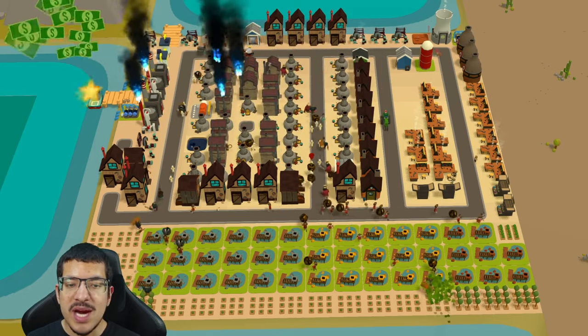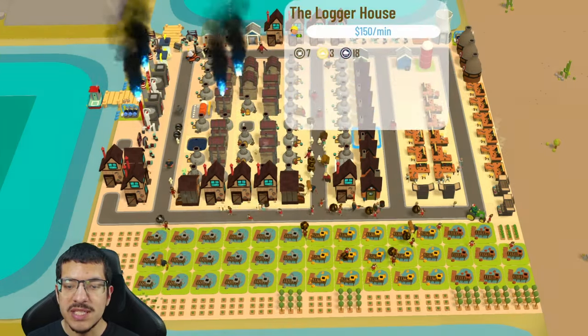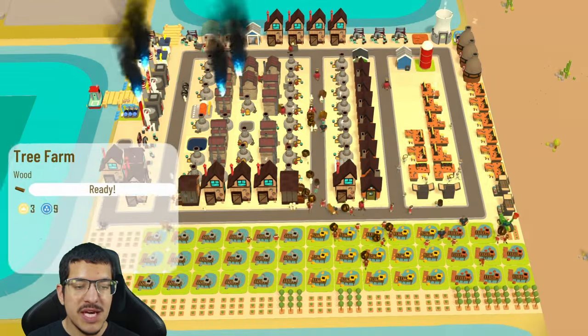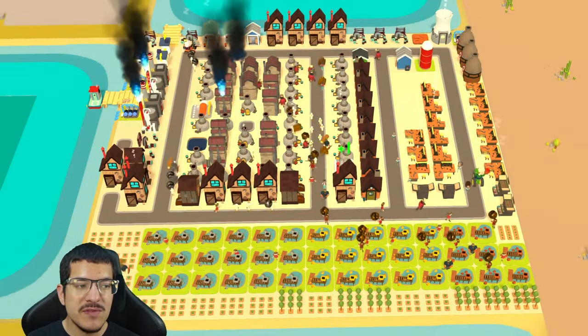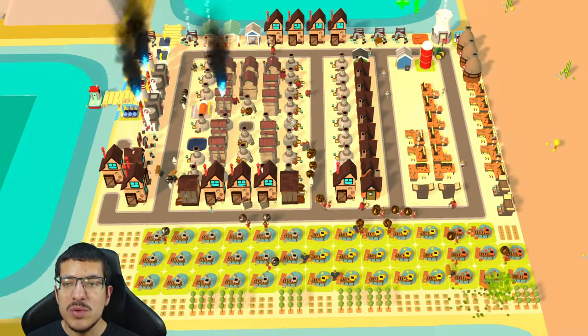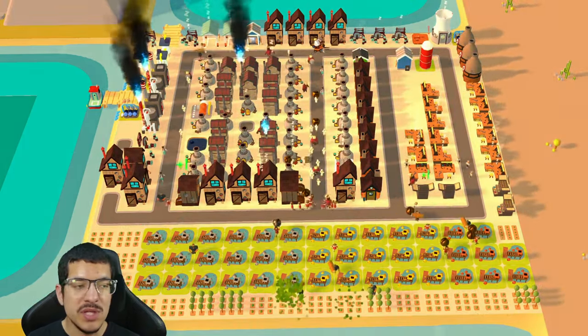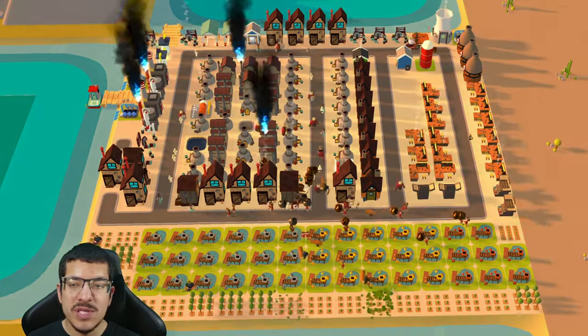To make copper, silver, and gold you also need wood in addition to the ore, so I have eight logger houses collecting wood from 22 tree farms. They take the wood directly to the forge, so no lumber yard is required — you don't need to store wood anywhere for this.